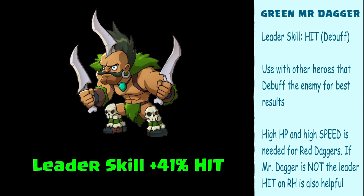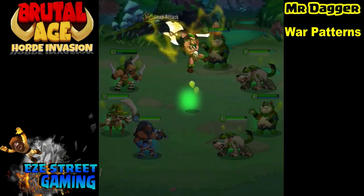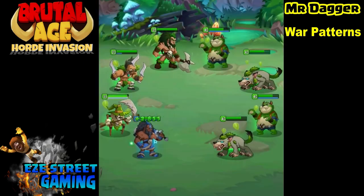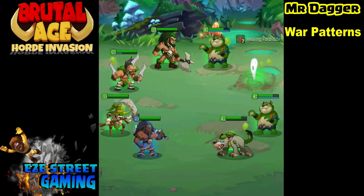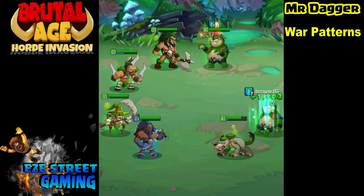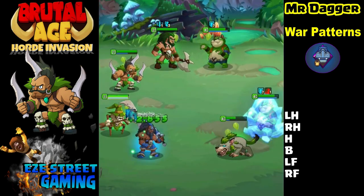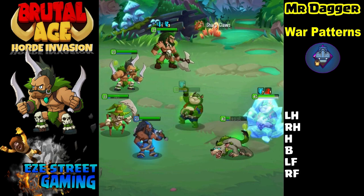Hit is the ability to land debuffs on the other team. Debuffs appear as a red symbol above their head - they take away health points, the ability to attack, or the ability to defend. Some debuffs lower health or stats, while others are silence, poison, or other mainstream debuffs.